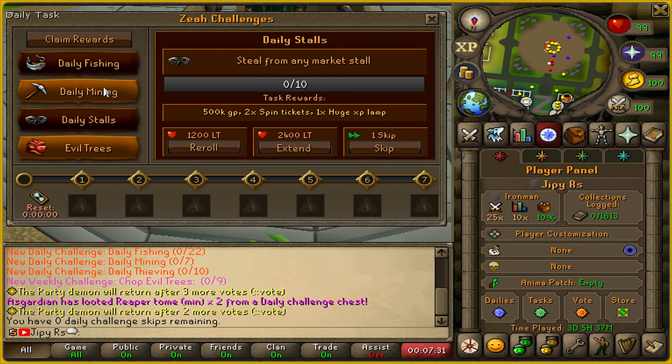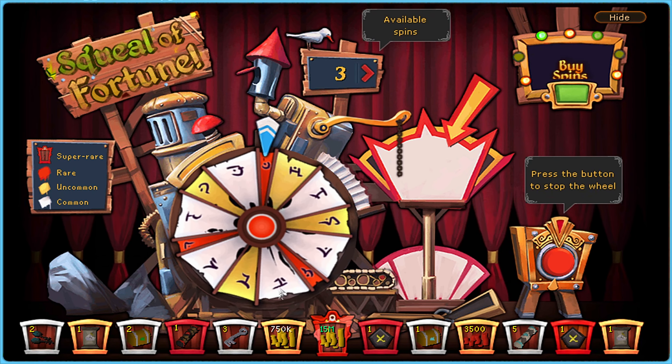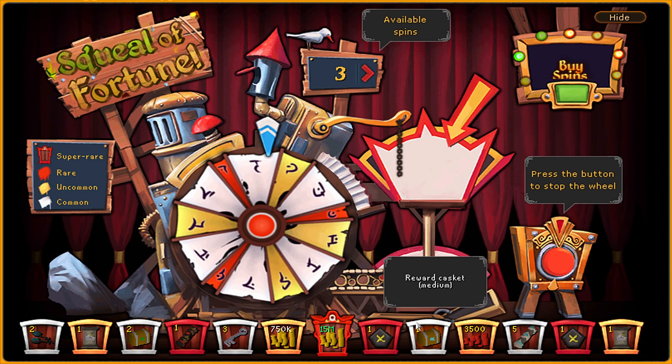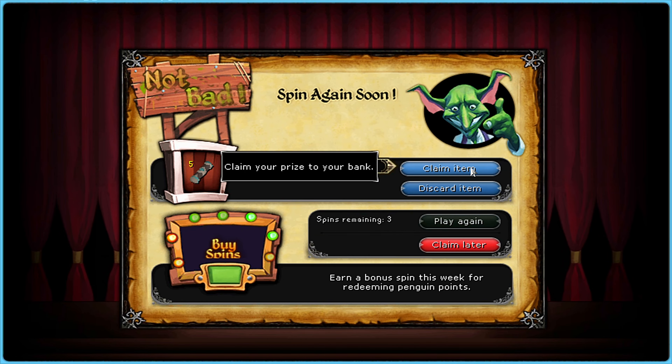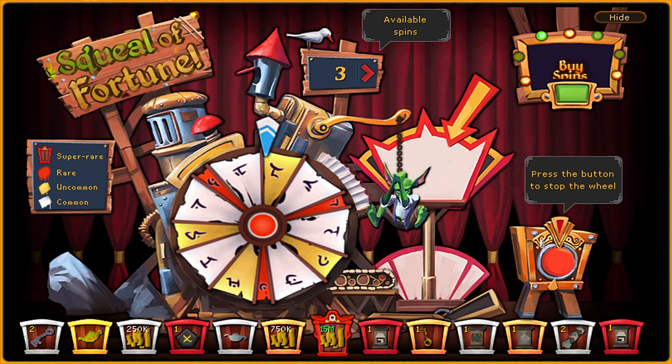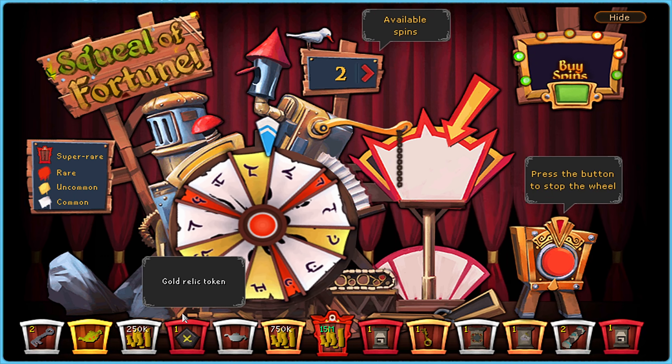Every day you log in they have different daily challenges which you can check out on this interface here. You can earn different ways of getting spins, and you'll see a big pop-up where you can spin the Squeal of Fortune — they have a whole bunch of types of rewards here. It's pretty unique how this revision included the Squeal. I'm going to show you guys some example spins now, enjoy.